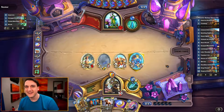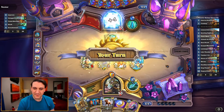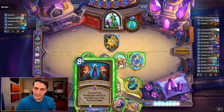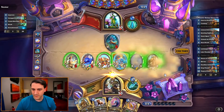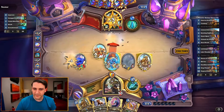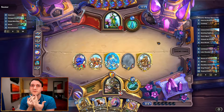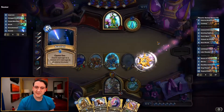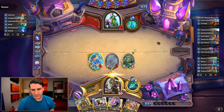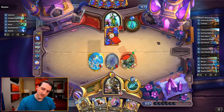I almost sabotaged myself out of habit. He could Starfall here and kill everything except the Mana Saber and the second half of the whatchamacallit. I'm not going to take four damage here - it's okay. He's got a fair bit of healing; they almost certainly have the heal-12 summon-a-6/6 - Hidden Oasis I think. Yeah, Starfall - he did have Starfall. We're doing okay.